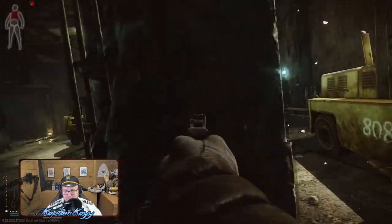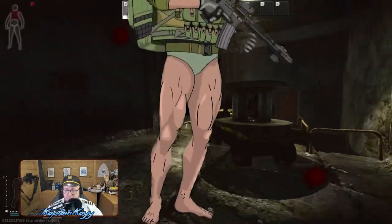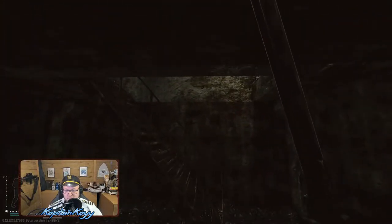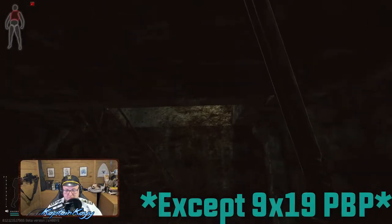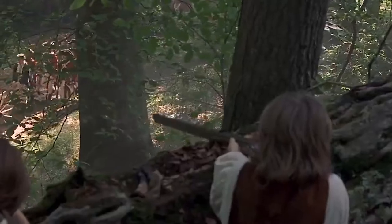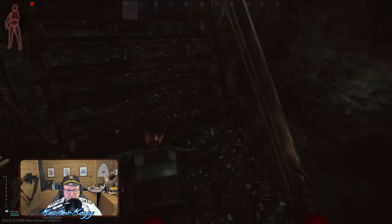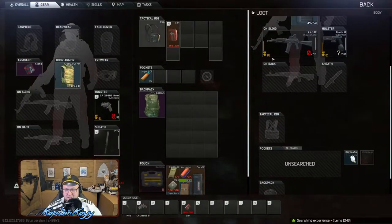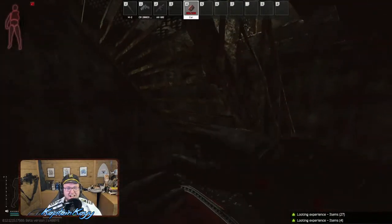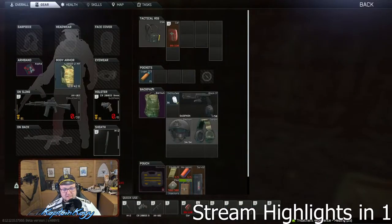My final thoughts: bring 2 revolvers for the quick reload meta, use 357 Magnum if you want budget ammo performance, and aim for the legs versus anything over level 3 armor. Best-in-slot 9x19 performs similar to budget 357 Magnum, and neither are useful for long range or against anything past level 3. Run from cover to cover, mag dump in the legs to win. That's my summary for this video. If you enjoy discussions like this, please subscribe to the channel for more content in the future. I stream every day on Twitch where I mostly play Escape from Tarkov — come drop me a follow there. Thank you for watching, I'll see you in the next video.